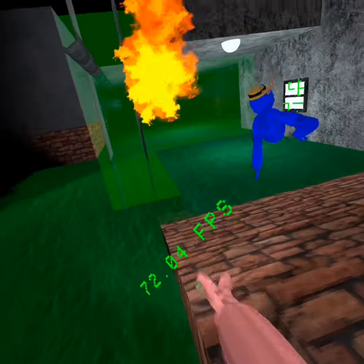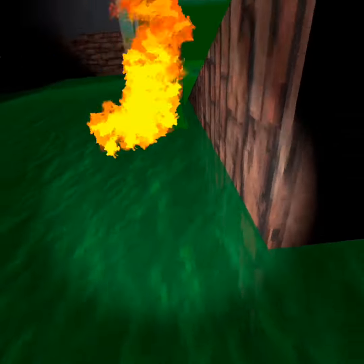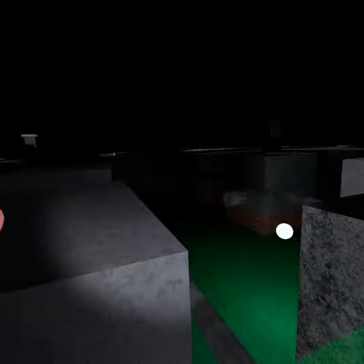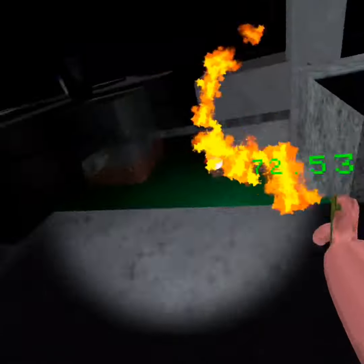He almost got it there. And once you're right here with both your arms out, you can take a little dip in the water, but then you want to jump up to here. You want to jump around here because there's a wall that you can't see and clip through it.